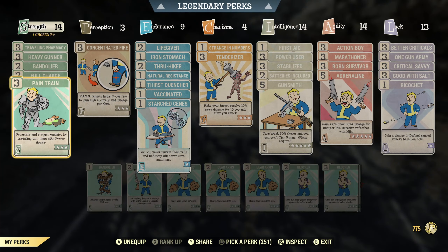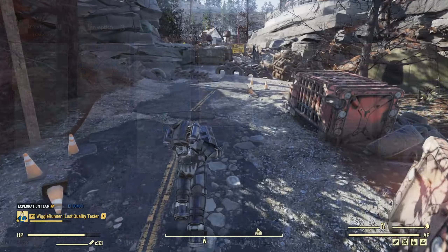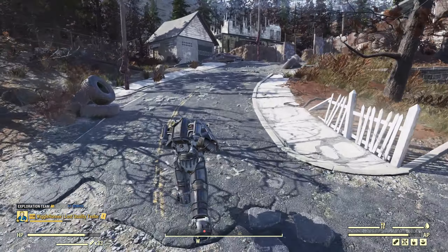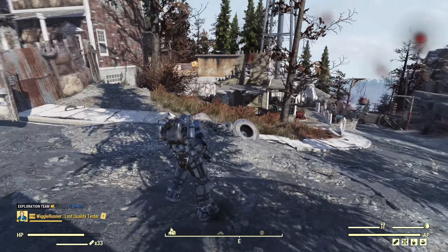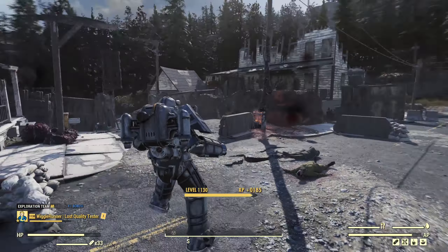We've now thrown on Pain Train. It only does a little bit of extra damage, but it triggers every time and the stagger is useful — if you run into something and the armor effect doesn't trigger, the stagger keeps them from running after you so you can come around for another shot. We've also got Ricochet, so some of those ranged attacks will deflect back and kill enemies that way too. It's a pretty good synergy between Pain Train, Ricochet, and the armor effect. You can see the stagger on this guy — and then the armor effect and bloody mess.